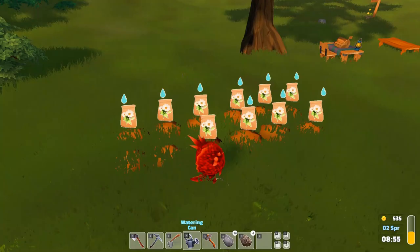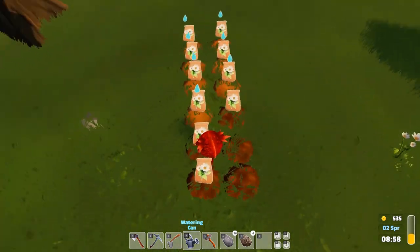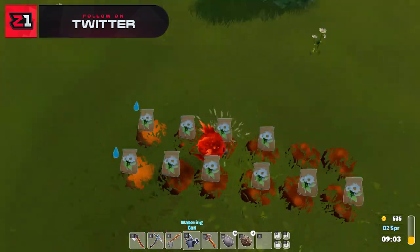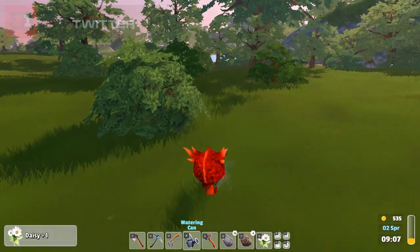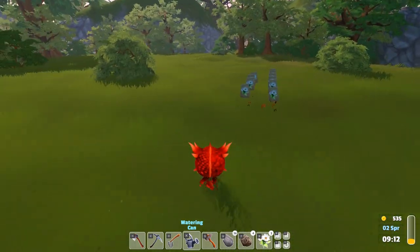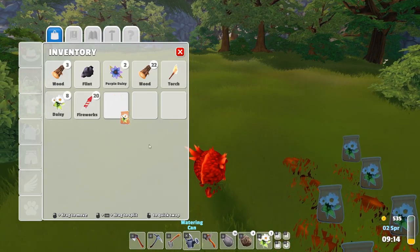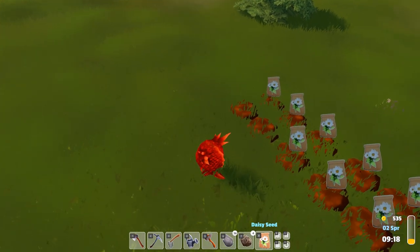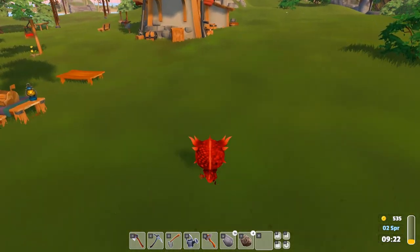I ran out of seeds - that's not good. Do I have any more in inventory? I do not. Let's get the watering can. The tip says 'water soil once a day or it'll disappear.' Do I have to fill up the bucket? You have to hit E on every single one rather than just clicking. Seeds are all watered. We got another daisy seed - another daisy seed! Plant that guy - already watered too. Nice.